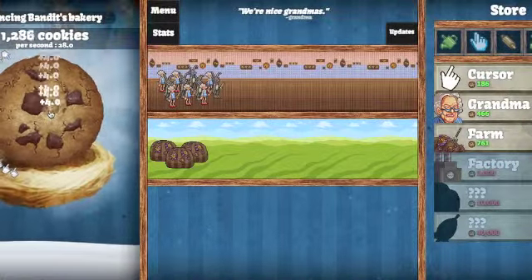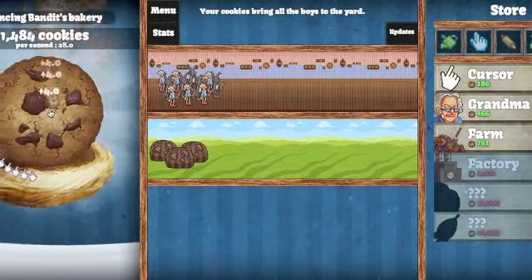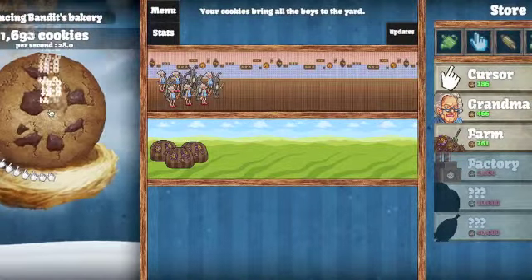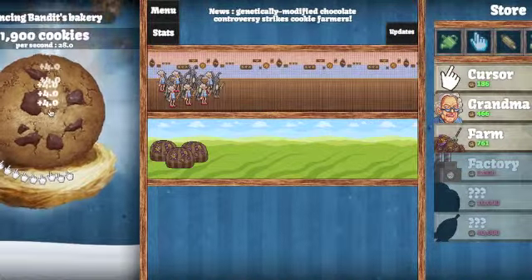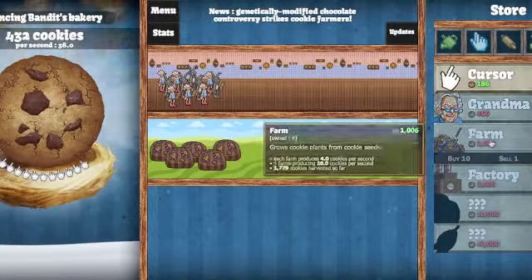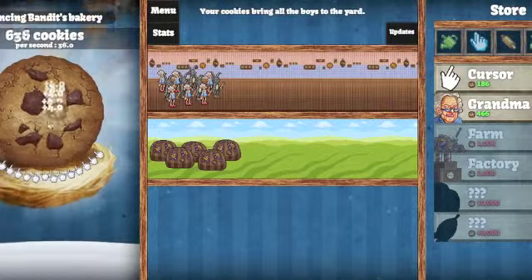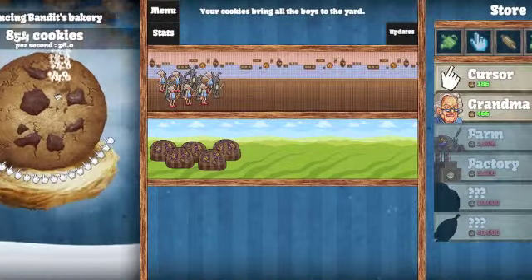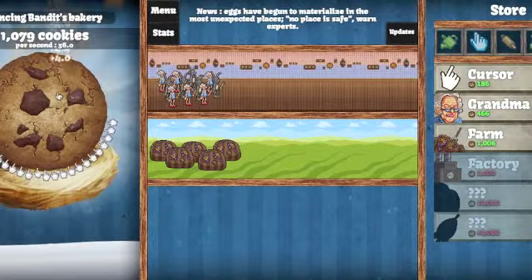As you can see now we're up to 28 cookies per second — three farms now. I'm not sure how many grandmas there are but there's a lot, and we have a bit of cursors also in the mix. We're up to 1900 cookies right now. I'm gonna get a farm here and another one since I can — we're up to five farms. Those two purchases upgraded us from about 24 cookies per second to 36, which really helped us out.